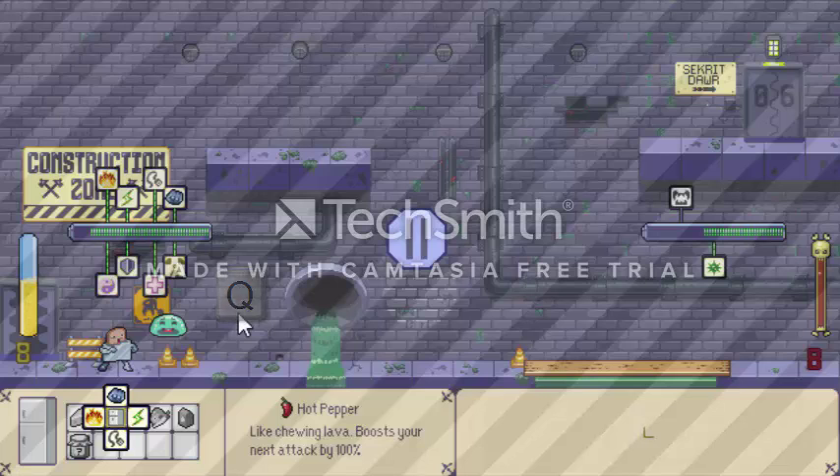I can choose the flame tower, the laser cannon, the whip, or the punch. In this case I'm going to go ahead and choose the punch. You press once to select your attack, and press once again to confirm your selection.